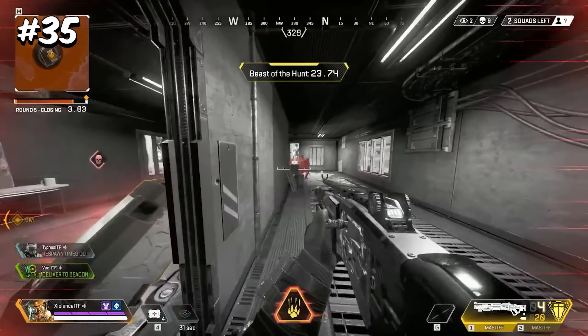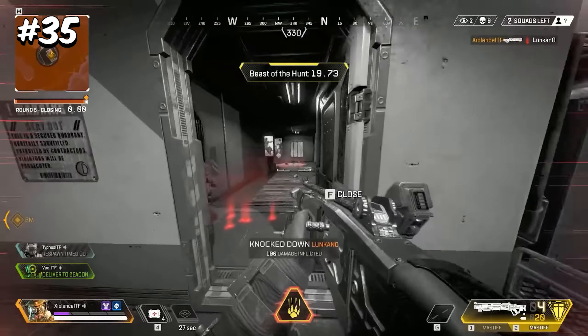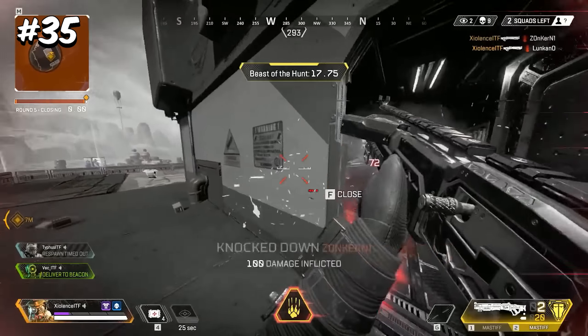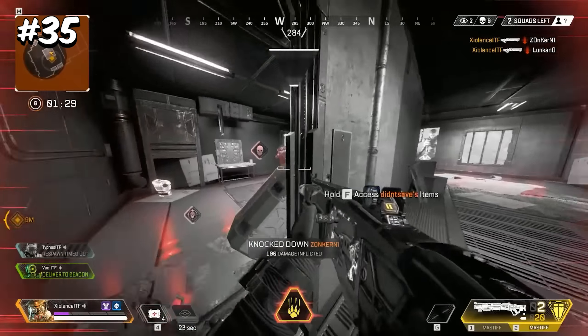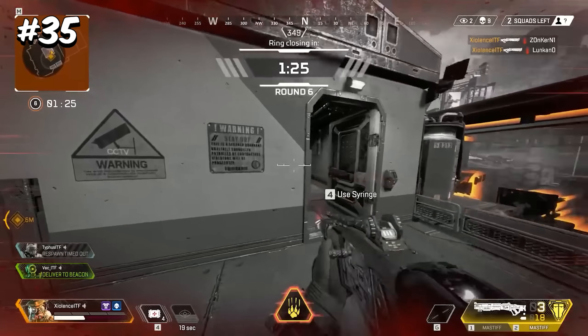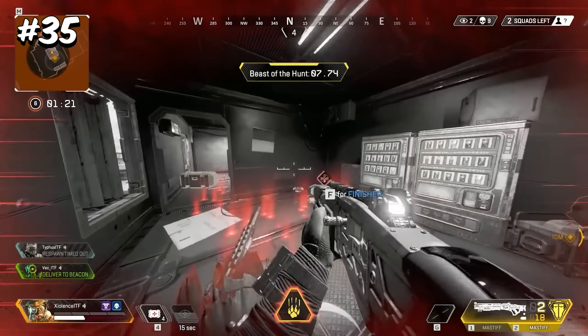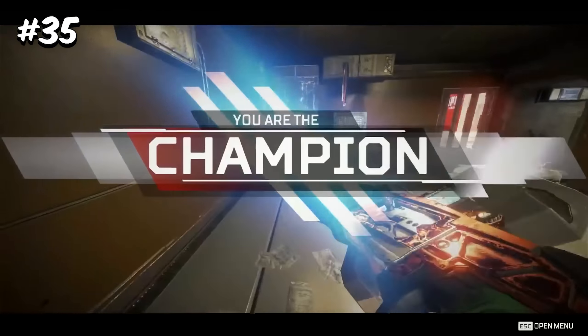The early version of the Mastiff, back when care package weapons were golden, could entirely one-shot an enemy if you got close enough and landed a headshot. It used to deal 18 damage per pellet at a 2x headshot multiplier. It fires 8 pellets, meaning a headshot could do upwards of 288 damage — more than enough even with the red armor we have today.